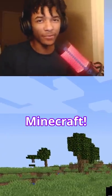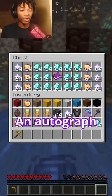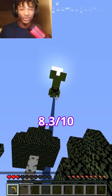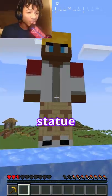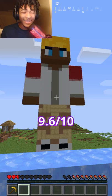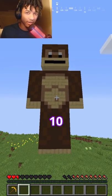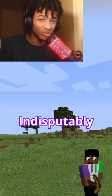The biggest flexes in Minecraft: a full netherite beacon, 7 out of 10 on the flex scale; an autograph from Dream, 8 out of 10; a sick creeper-shaped sky base, 8.3 out of 10; a functioning femboy hooters, 9 out of 10; a statue of TommyInnit, 9.6 out of 10; a statue of Monkey, 10 out of 10. These are indisputably...